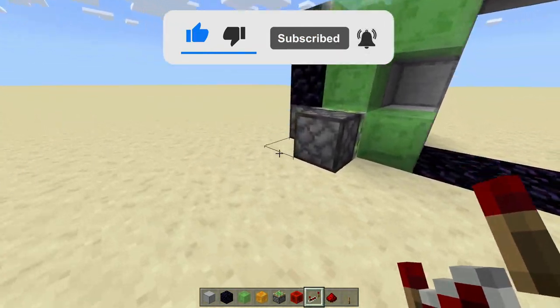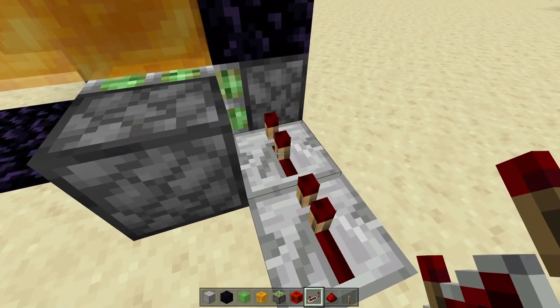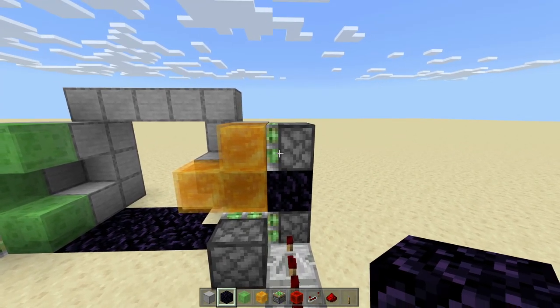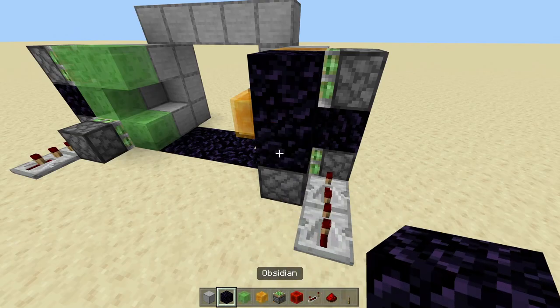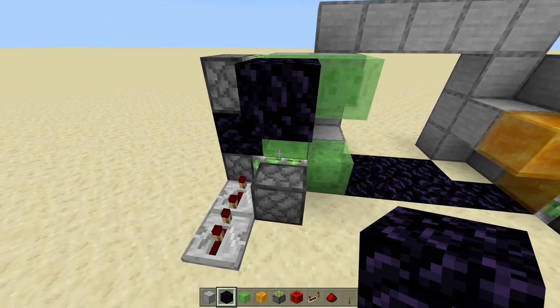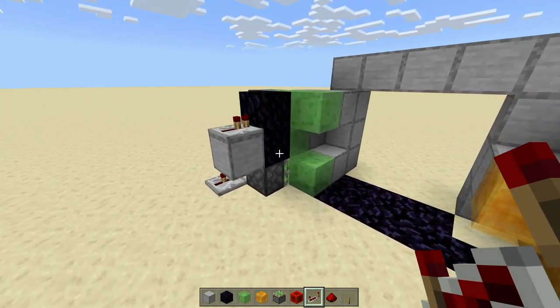Now on each side, into the bottom piece, we're going to place two repeaters on both sides. One's going to be four-tick delay and the other one's going to be two-tick delay. Make sure you do that on the other side as well: four-tick delay. Now since this is going to be the first one to go off, it's going to push this piston forward one. That means on the slime or honey block in front, we're going to place one piece of obsidian, one below that, then a block out with a repeater on top of it. Do the same on the other side. Now you're going to have this repeater be three-tick delay on both of them.